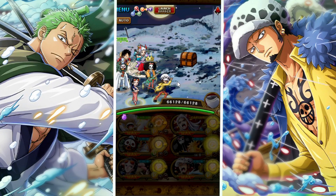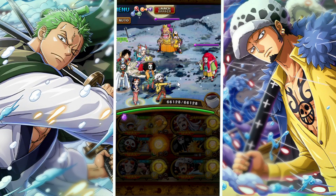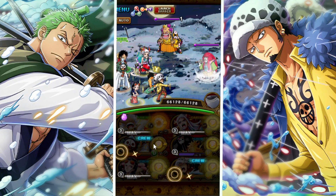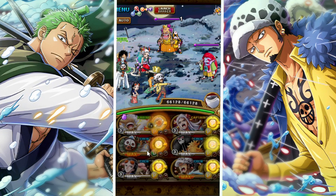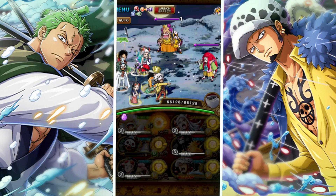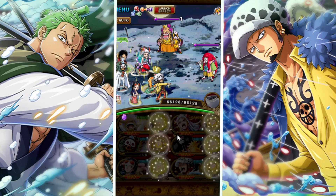So how this team works: stage 1 we're just gonna tap normally — unfortunately we don't have any wave kill on stage 1. Stage 2 however we can use one of our Brooks. Brook has double special activation — make sure you have him completely maxed; you need him at limit break 5. You don't need to max out his level, just make sure he is at limit break 5 so that you can have the upgraded special.